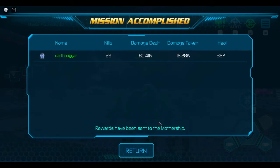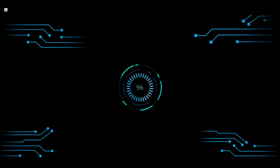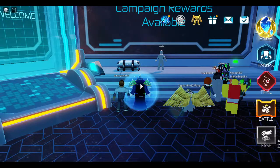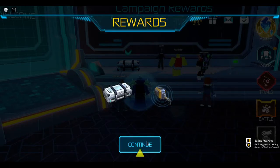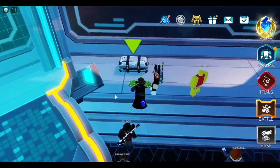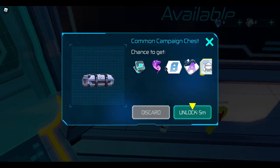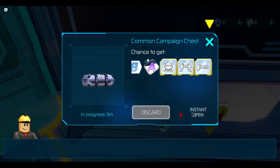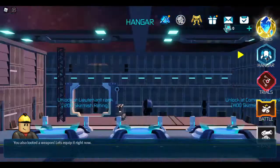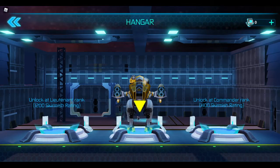Mission accomplished! Rewards have been sent to the mothership. Kills: 29. Damage: 80k — that's very good. You can do all of the campaign and get a bunch of rewards — cases and stuff. Let's unlock the chest. Oh, they go here — click it. Unlock in five minutes — oh, it takes time, okay.